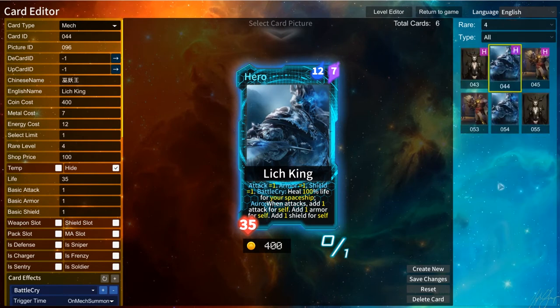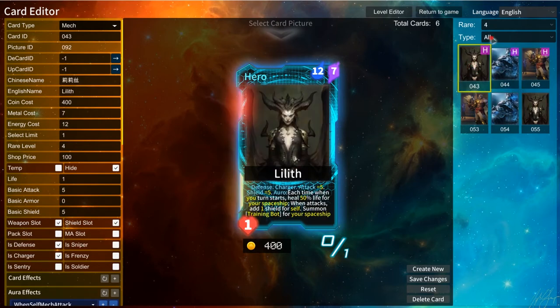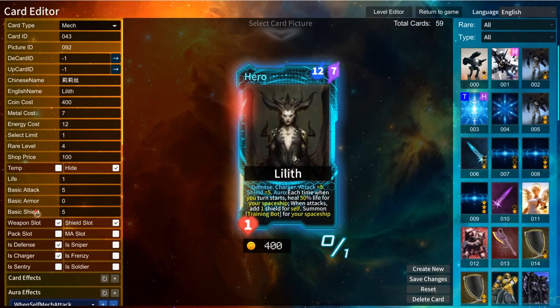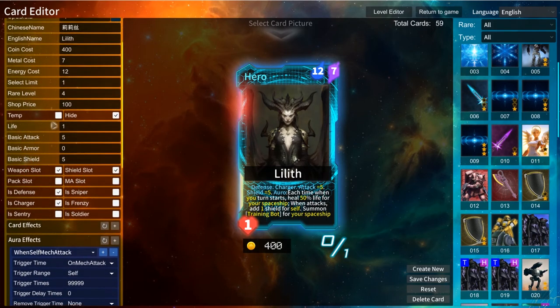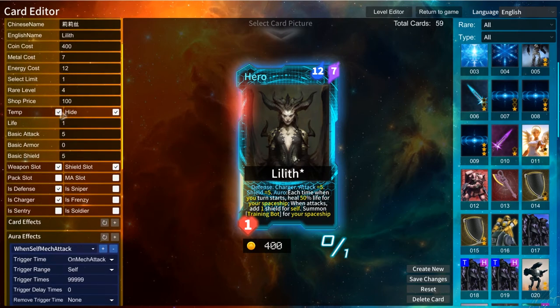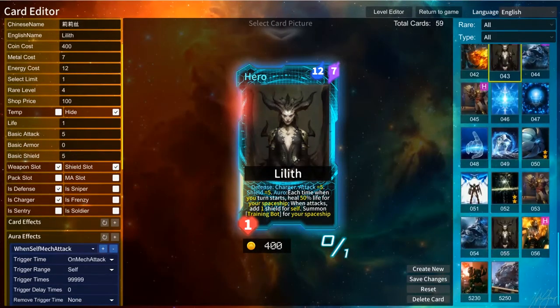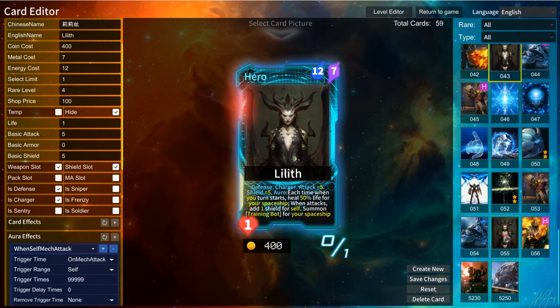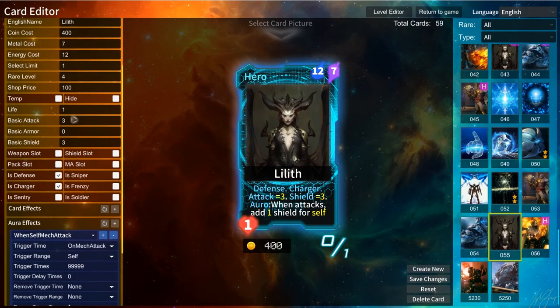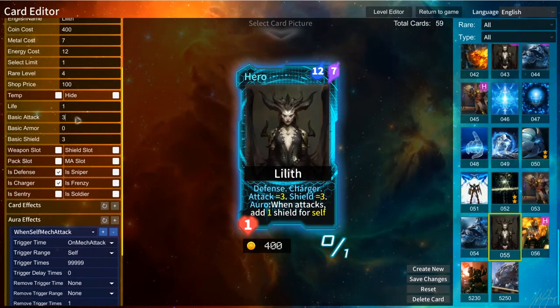The shop price is how much the card costs when you are in the shop. The temp option means the card will never recycle back into your deck after you use it. There are also 2 types of leaders — one of them is the height type. The height card will never come into the player's deck; it will only be used in the enemy stack. Attack, armor, and shield are the basic battle info for the hero.